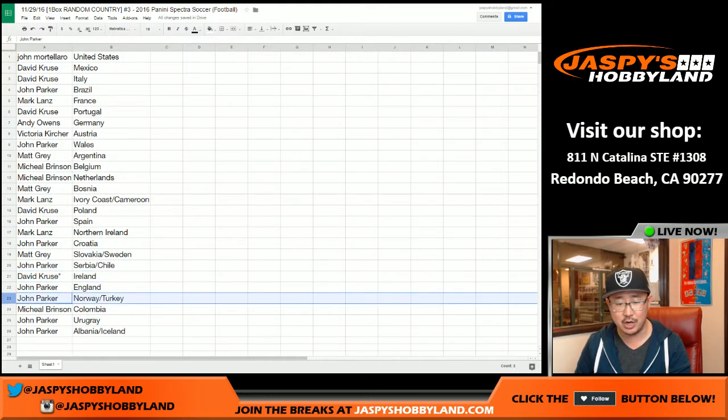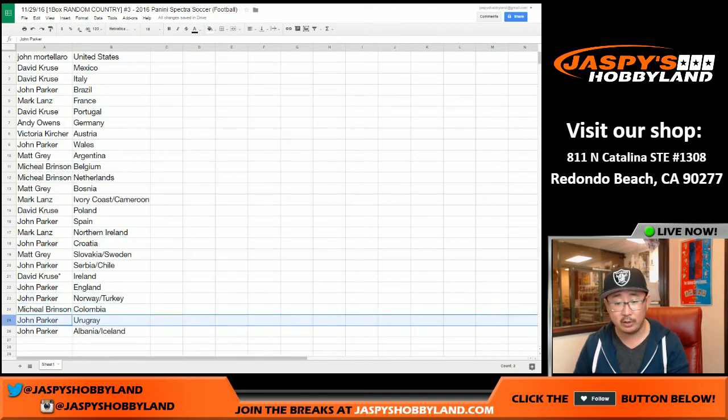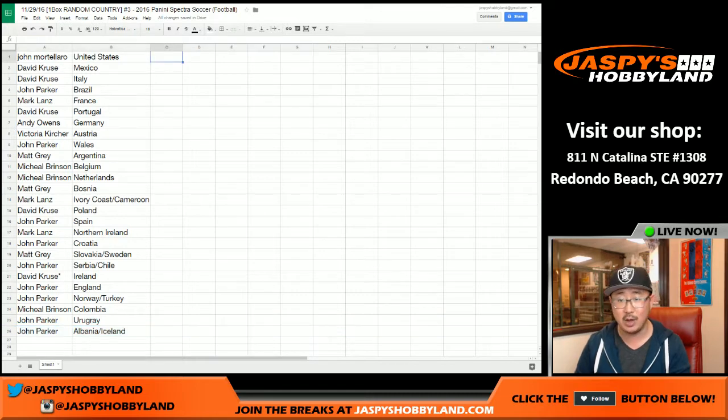John Parker — England. John Parker — Norway. Turkey combo. Michael B — Colombia. John P with Uruguay. John P with Albania and Iceland as well. There you go, ladies and gentlemen, that's the randomizing portion of the video. Trades are allowed, so when we come back we'll see if there's any trades. And then the one-box break — stick around.